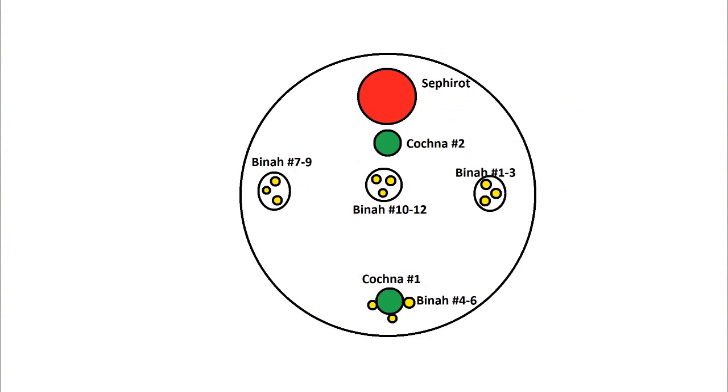At the start of this phase, three Binas and one Kochna will spawn. The Binas spawn in groups of three every 20 seconds or so in the positions shown on screen in this diagram, while Kochna number two will spawn around the same time as Binas set number three, or as soon as you kill Kochna number one.